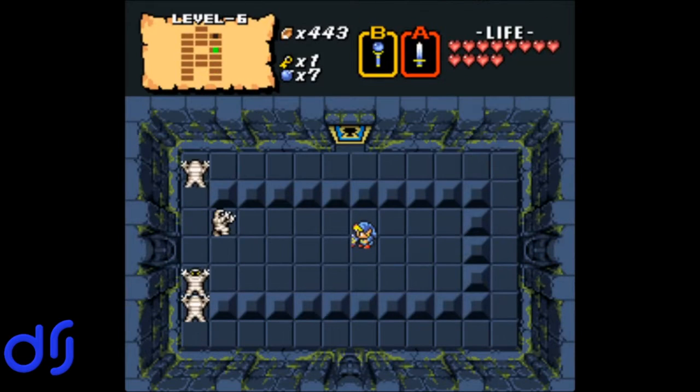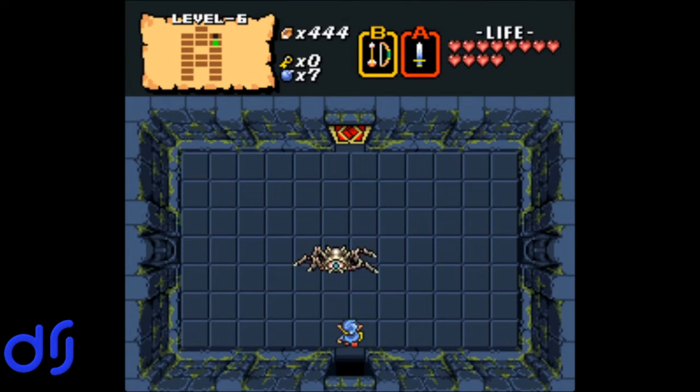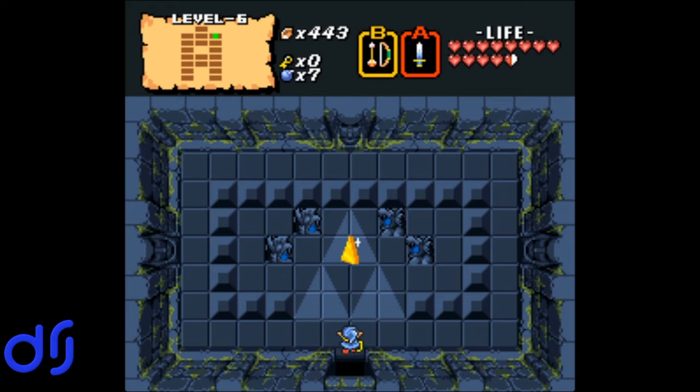Let's pull out our magic wand and have some more fun with that. Getting the time stopper will trivialize this room. Man, this magic wand is powerful — I didn't realize it hits so hard. We have the last key, so we already know this is going to be Goma because of the old man's hint, and we have to pierce its eye with an arrow when it opens. I have a hard time hitting Goma's eye without getting hit by its stupid little eye bullets. And we got the sixth piece of the Triforce! In and out, very clean, hardly took any damage.